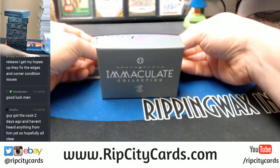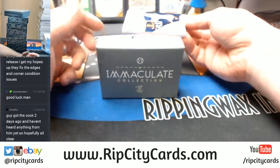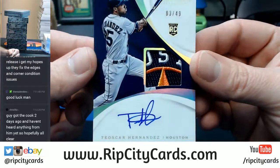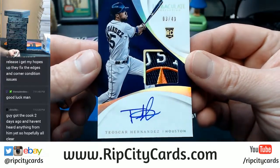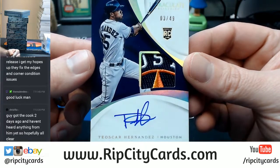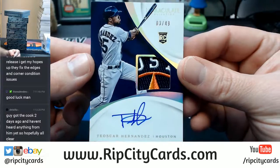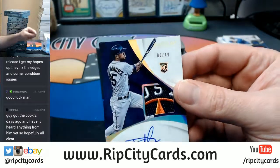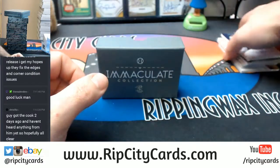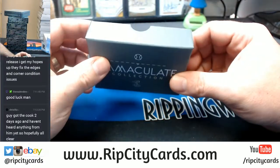Autographs — let's start seeing some autograph-type cards. 3 out of 49, the star in Houston, 3-color. Tescar Hernandez.